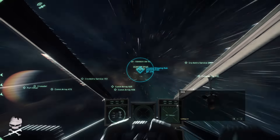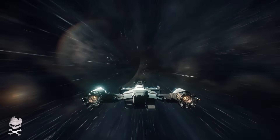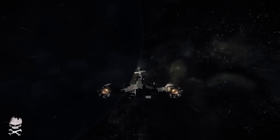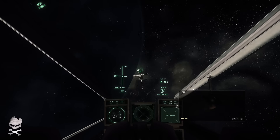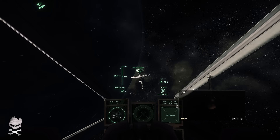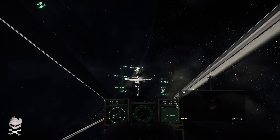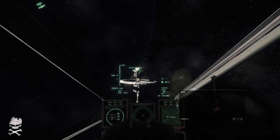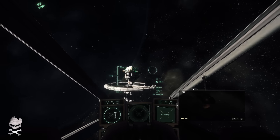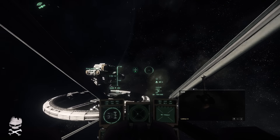With the Idris, you get long-range fighter support and the ability to refuel and rearm fighters a long way from a planetary base or star system. This goes back to when people were worried about fuel range and working beyond one star system. People always asked whether every new ship came with a jump drive. A lot of pirates were thinking the Idris would allow them to support their fighters out into deep space.